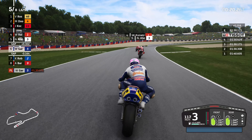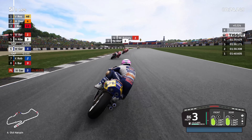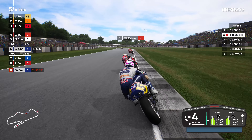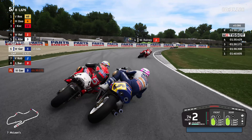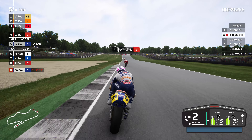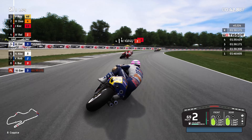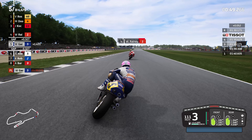Norifumi will be fuming because we're going to slip it up on the inside. Do we fancy it into McLeans? I mentioned earlier I would love to stick it on someone, and Norifumi is not going to be happy about this. Up on the inside at McLeans - a little bit of contact, not really what I wanted, but hey ho it still worked. Could have been better if I'd lined up a bit closer, but we've got the move done and that's all that matters. Good solid consistent lap times here.